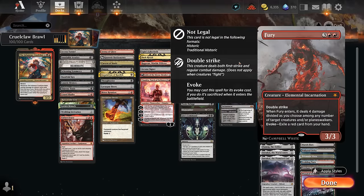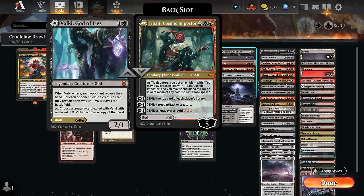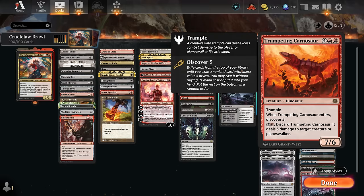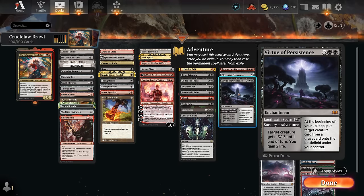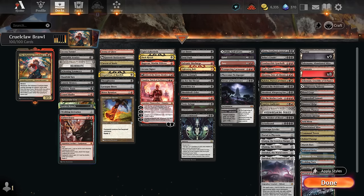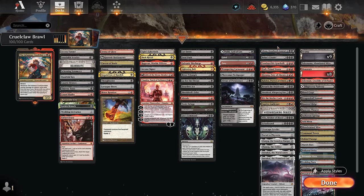Payoff cards include our evoke elementals: Grief as a discard effect, Fury to clear path by pitching a red card. Valki lets us look at their hand and take a creature early, and later we can cast Tybalt or hit him with Cruel Claw. Carnosaur can be discarded to deal three damage but is fine to cast and discover into something. The Flesh Gorger can be cast for three mana early but is also a nice seven mana 7/5 with menace, lifelink, and ward. Virtue of Persistence can be a cheap removal spell or a seven mana enchantment that reanimates expensive discarded creatures.